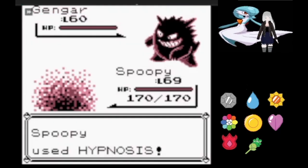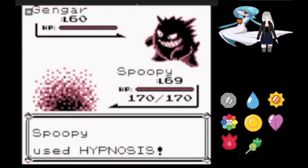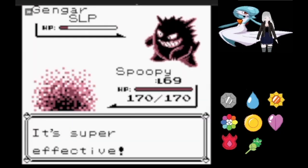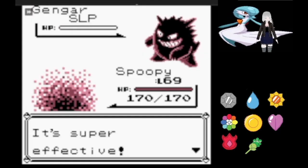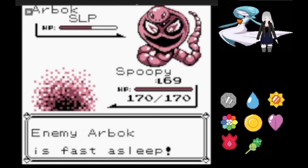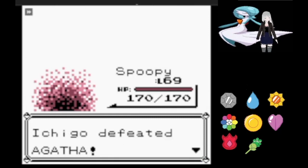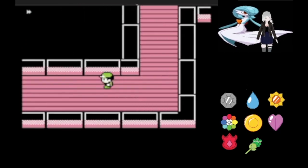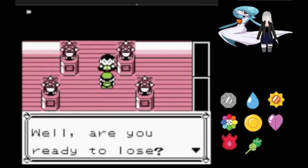Agatha for some reason clicks Super Potion on turn one but it isn't enough, and we're on to the second Gengar, which gets hit with Hypnosis but wakes up immediately — however it promptly goes straight back to sleep, and then we show Agatha how Dream Eater actually works. It takes two hits but we fell the Gengar. A subsequent Hypnosis and Dream Eater combo on Arbok, and we're through Agatha without any real difficulty — she's just bad at Pokémon.